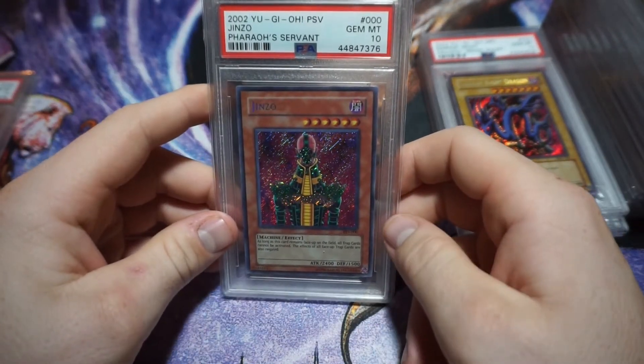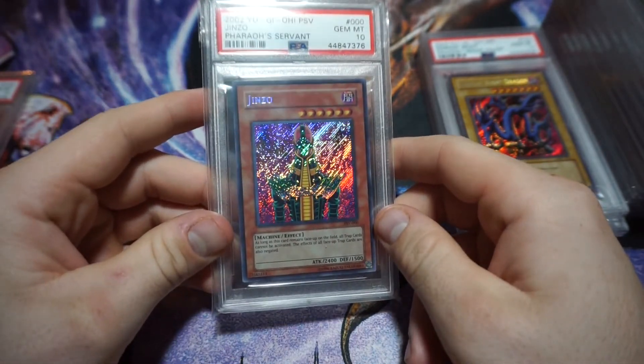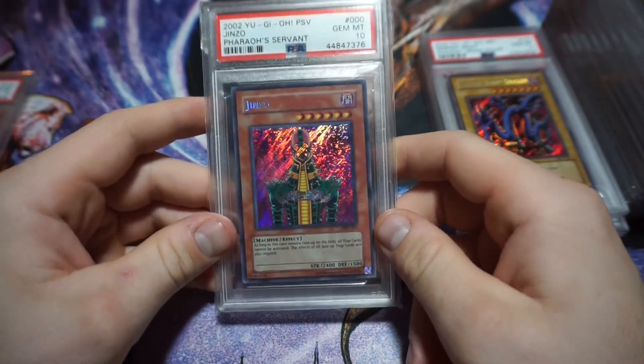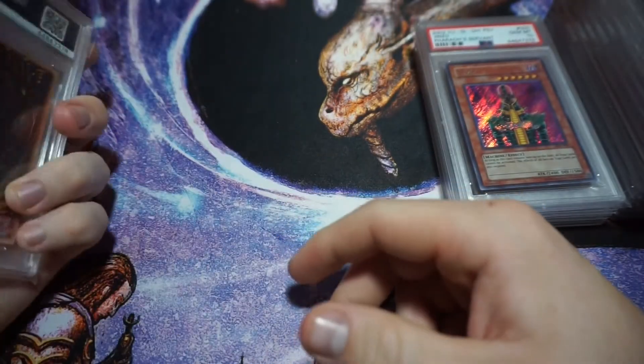And Jinzo, Gem Mint 10 from Pharaoh's Servant — I pulled this myself as well. It's just a phenomenal card. So many people's number one card — everyone loves Jinzo, you can't not like it.